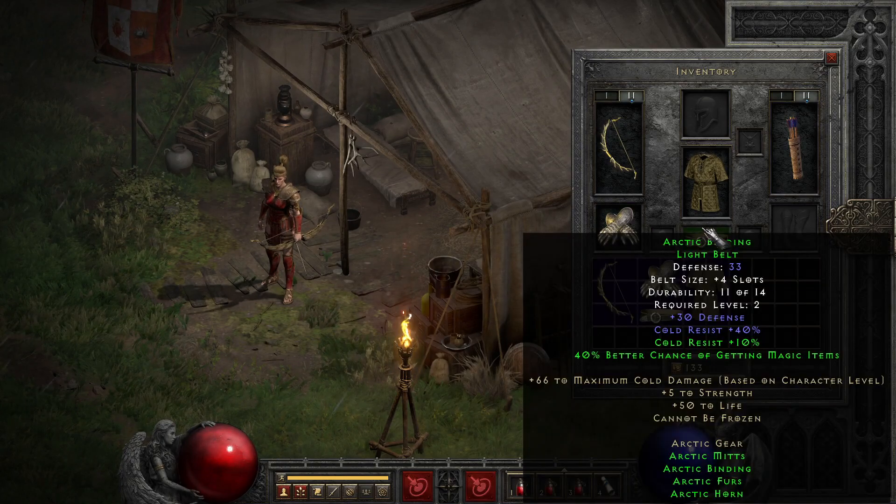On the belt, we unfortunately have a limited slot count, but thankfully with the addition of upgrading sets that can finally be corrected. By itself, the belt packs some chunky cold resist and a boost to defense, but quickly gets even more useful by granting you some magic find with 2 parts and even more cold resist with 3 parts, making it a pretty decent early belt.